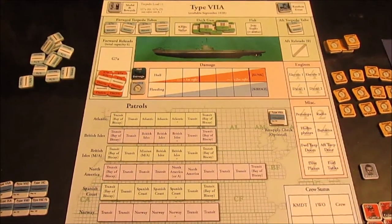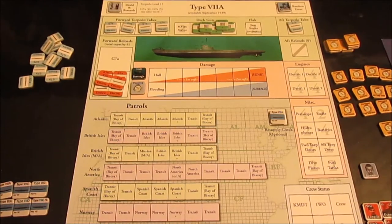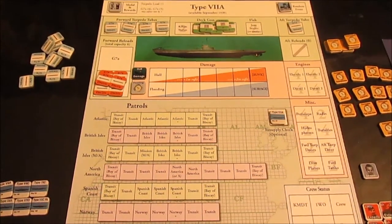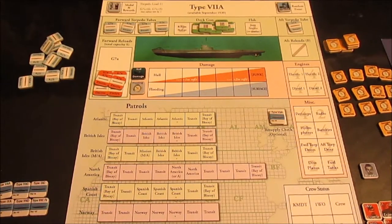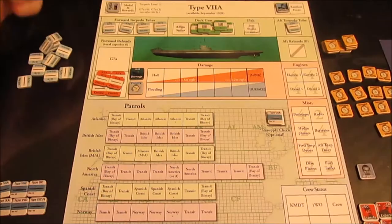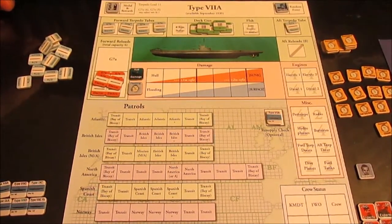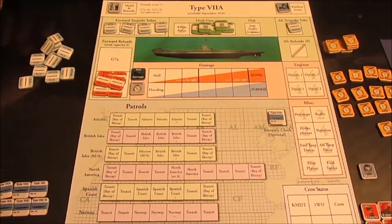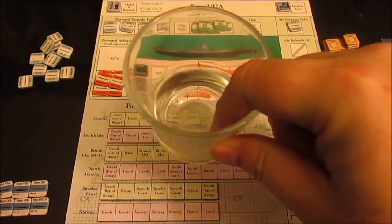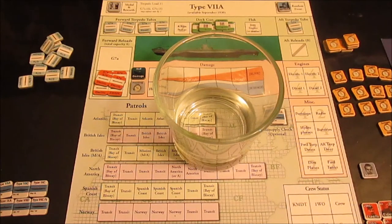Welcome back - we are stepping into our second mission on our playthrough of The Hunters from Consimpress. We are looking at a November 1939 departure date from Kiel as we have gotten the U-33 refitted and restocked and repaired after our last mission. Loading is straightforward: steam torpedoes in the four forward tubes and the aft tube, then electrics for the rest. We're going to appeal to Admiral Dönitz to choose our own patrol route.